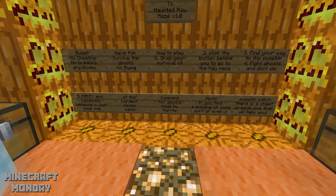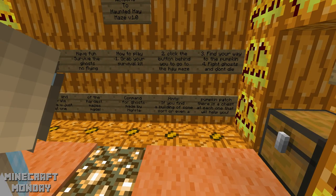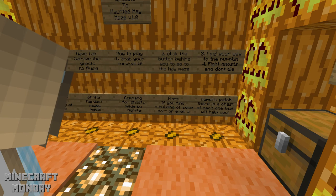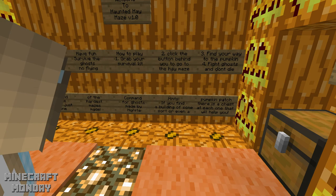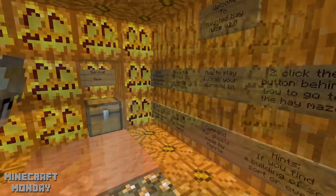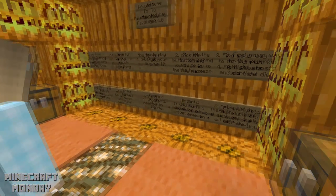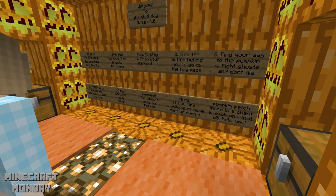Command for ghosts made by Moral. Hints: if you find a building of some sort or even a pumpkin patch, there is a chest at each one that will help you. That's exciting. Fight the ghost and don't die, and if you find any kind of buildings, go in because there's probably a chest.